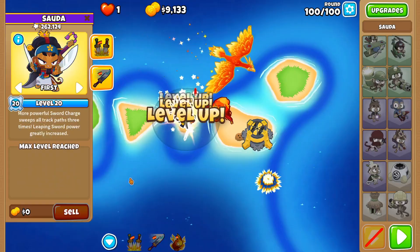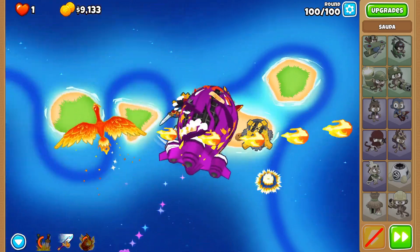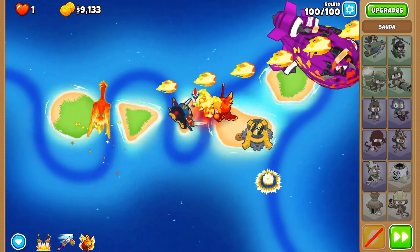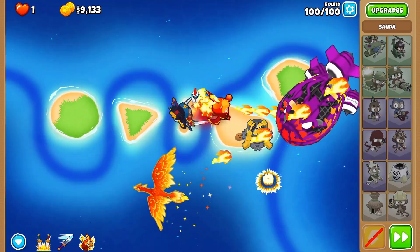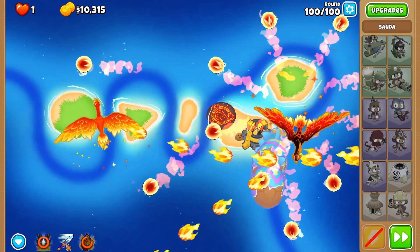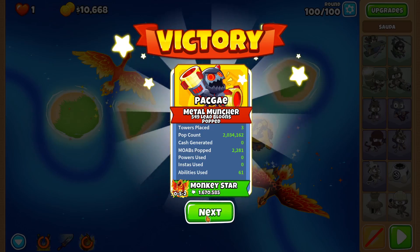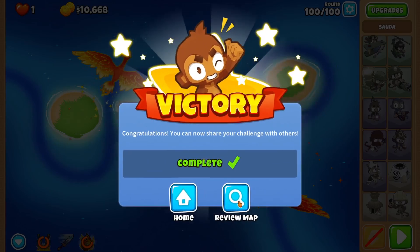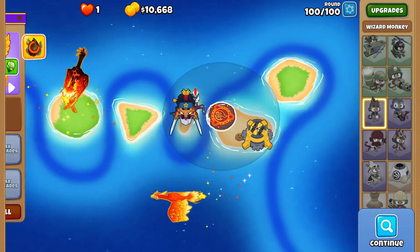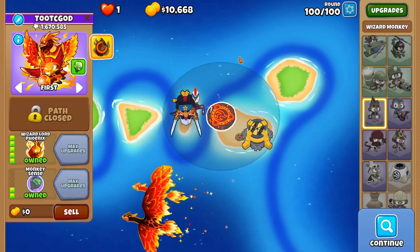Well, there's one more thing we can do — level 20 Sauda. Not sure how much of a difference that'll make. How about we pop WLP as late as possible? Is that valuable? Try it. Oh! Okay! That was a strat. Well, there's Spice Islands with three towers, just as the AI recommended.